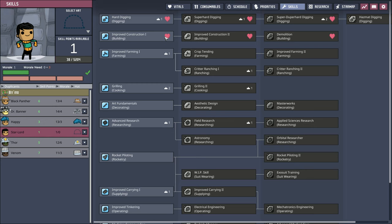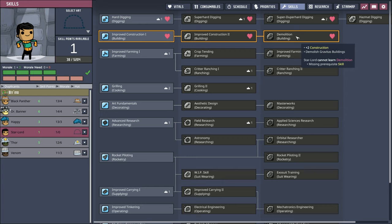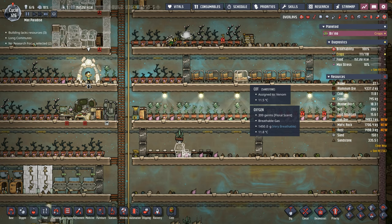We already have a primary digger but we don't have a primary builder. The difference now is that the building line actually has demolition. Eventually we'll have enough morale to give him both digging and building, but for now we're starting with the building line — Improved Construction 1 it is. There's your awesome hat. Star-Lord's priorities are the typical building and digging; we'll put him on the schedule with Happy. We already have a cot and mess table ready for him.